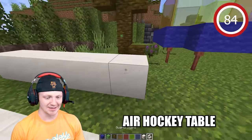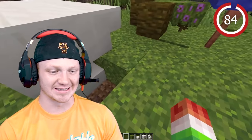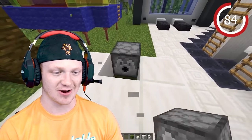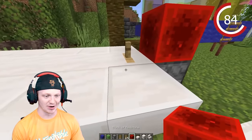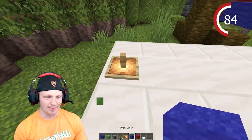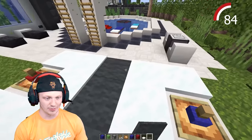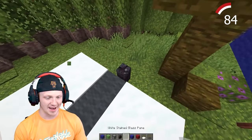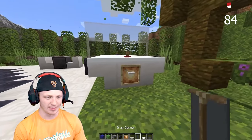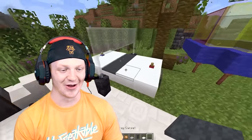For the air hockey table, place some blocks, then stairs on one side and stairs on the other. Dig underground, place a slab, cover it up, drop in a dispenser, and drop in an armor stand. Spawn the dispenser, drop a glow item frame on each of them, then drop a wool block. Drop snow around these guys, add carpet in the middle, and blackstone brick walls on the side. Add glowstone, an iron trapdoor flipped around, and a banner on it. Do the same on the other side. Voila — you have your air hockey table.